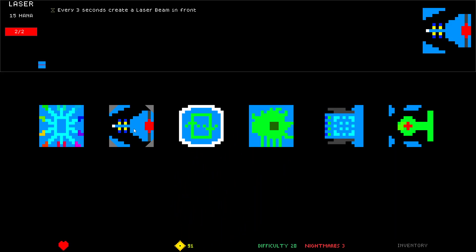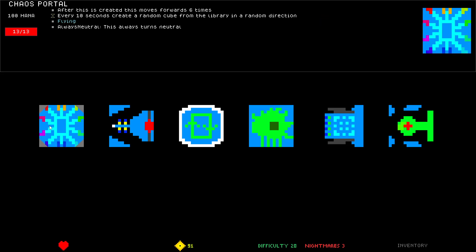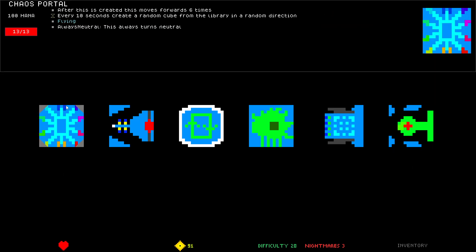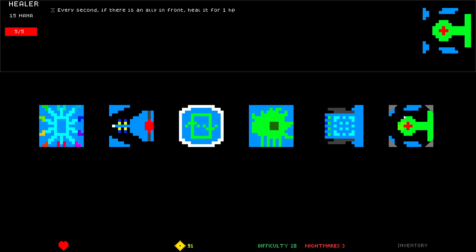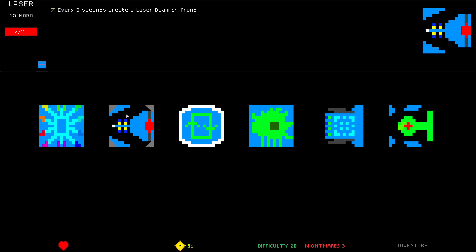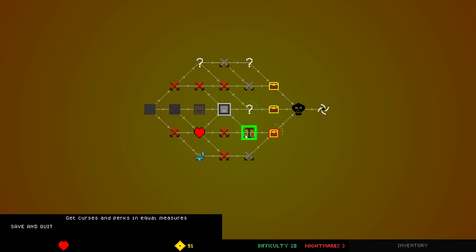Laser: every three seconds create a laser beam in front, 2 HP, 15 mana — it shoots slower than the other but it's so much cheaper. Regen — regen is kind of good but you can't get it on the leader. Chaos Portal is weird — creates neutral cubes. Does move forward into their territory. This one is chaos, we don't need that. Shield Congealer — Healer's pretty good, but why? I'm gonna take Laser even though I don't plan on using it, because I already have two other lasers.